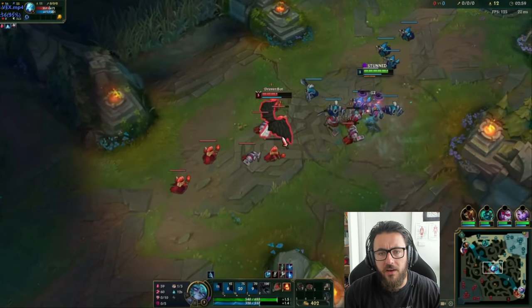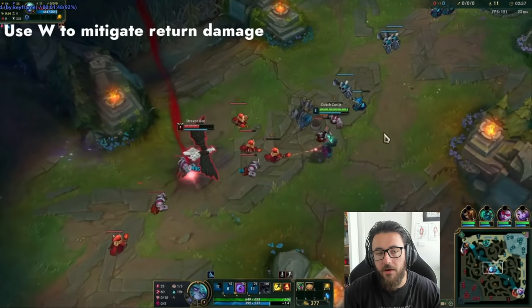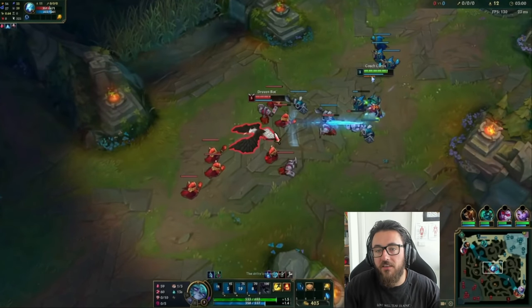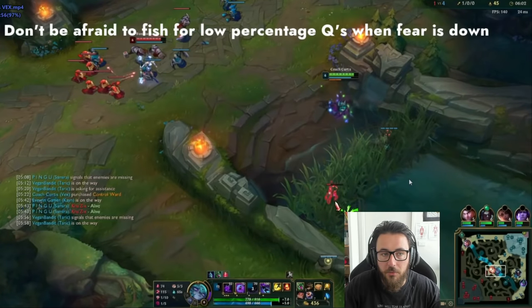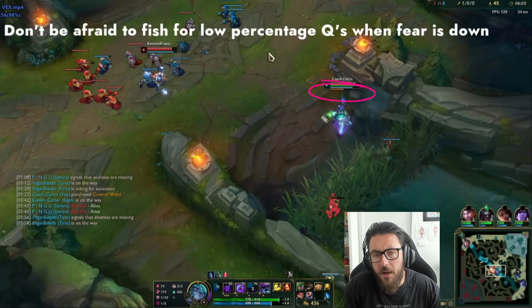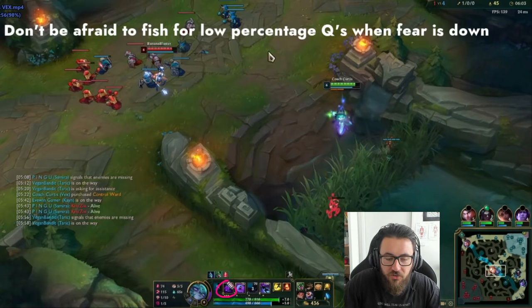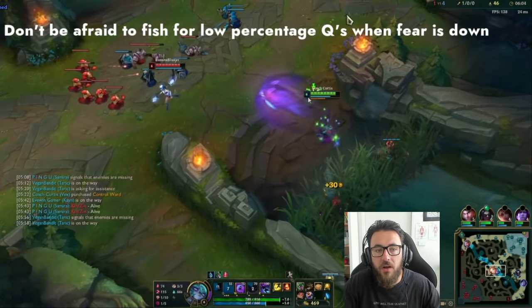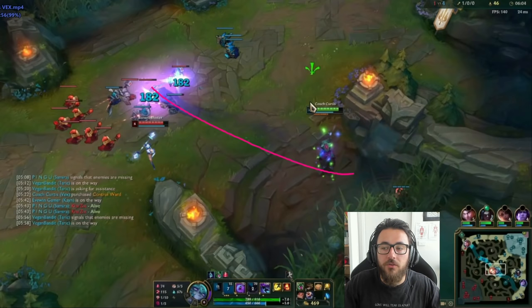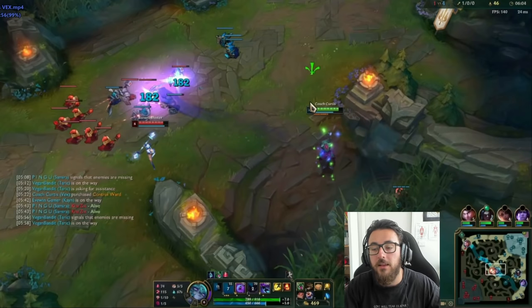Here's a small nitpick: if you take a nice short trade and they're going to trade back on you, you can actually just use your W anyway - even if you're not hitting anything around you, it still gives you the shield regardless, letting you mitigate some of the incoming damage. Also, when you don't have fear available and you have plenty of mana, don't be afraid to just fish for low-value or low-percentage Qs. If you hit it, great; if you don't, no big deal. It's cheap, low cooldown, not the end of the world.